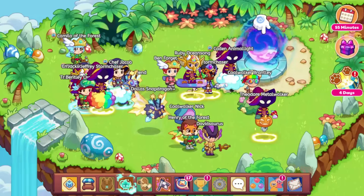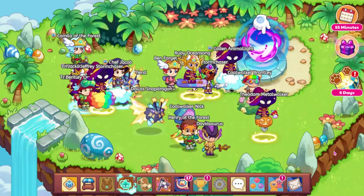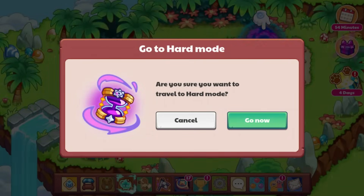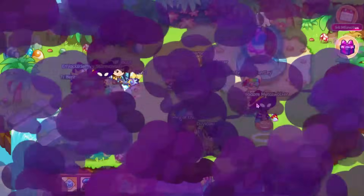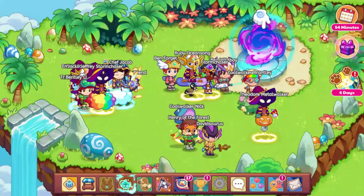Alright, first off, there was some stuff that was actually added into the game, so we are going to go ahead and look at that. You can see that this now says select, so if I press on this, then it says: are you sure you want to travel to hard mode? Normally it would just take you to the requirements to go to hard mode, but now it actually takes you here. And then if you press go now, you can see that there's a bunch of clouds, and I guess this means that we are now in hard mode.